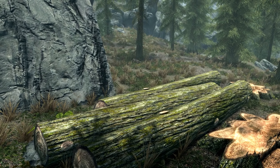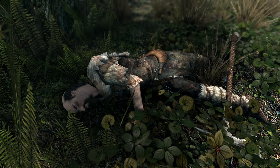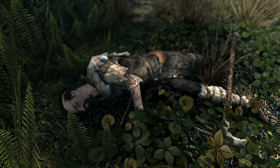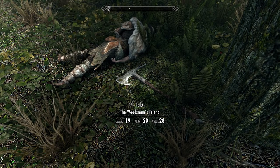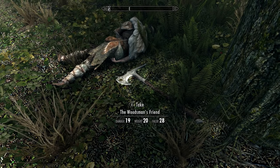Near these felled logs there is a tree still standing. At the base of it, hidden in the foliage, we will find the body of a woodcutter, and lying on the ground next to him is a big two-handed axe. This is of course what we came here for — the Woodsman's Friend. Be sure to grab it.